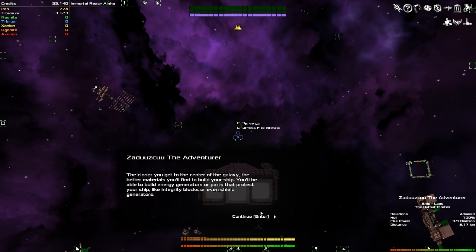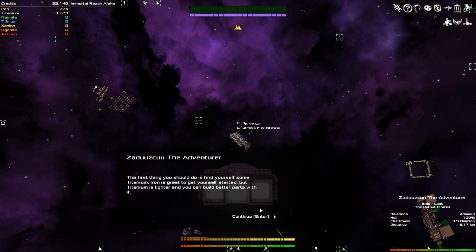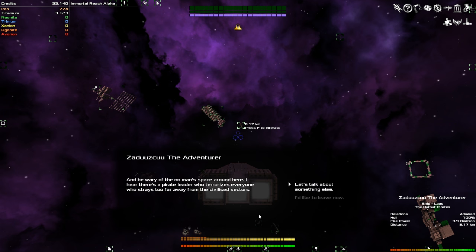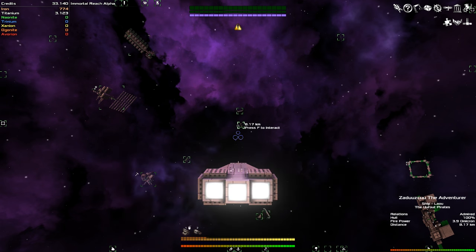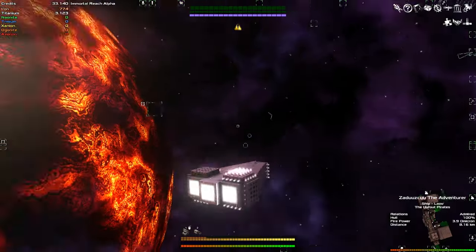Closer we get to the center of the galaxy, the better resources we'll find. Titanium — iron sucks. Wary of no man's space around here. Pirate leader terrorizes everyone who strays too far. Okay, I'd like to leave now. That's all we need to know. And everything else I'm probably going to learn from you guys in the audience.